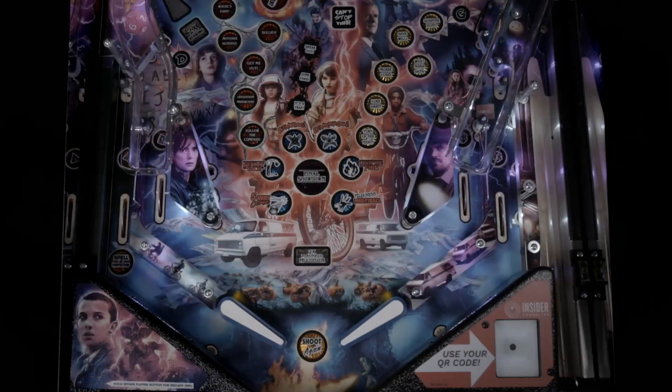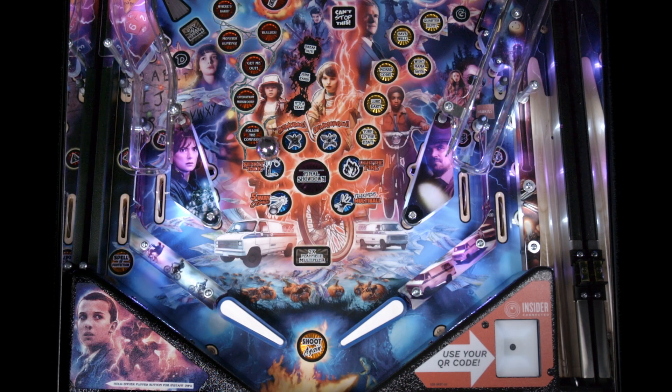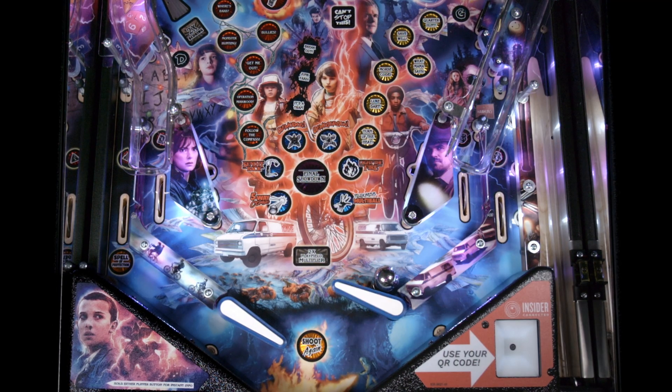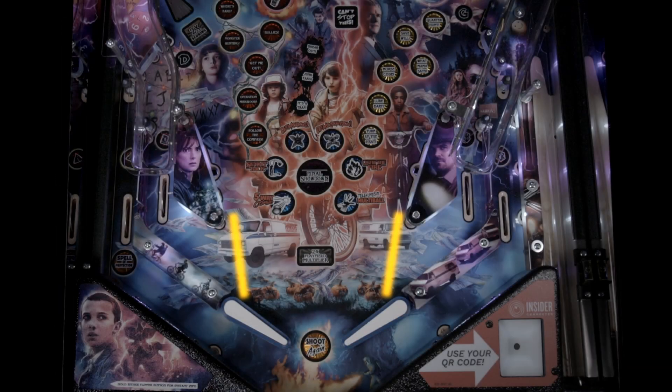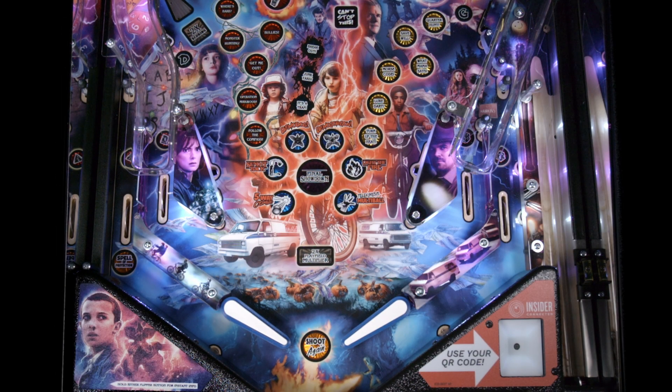Flipper management. If the ball heads towards the flippers, there are many control techniques you can use, like dead bounces, dropping live catches, or nudge passes explained in my other tutorials. But what do you do if the ball is coming in higher at the in-lane area? Here are some examples of what can happen.